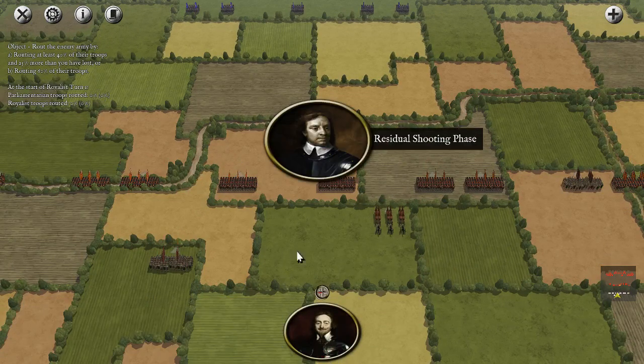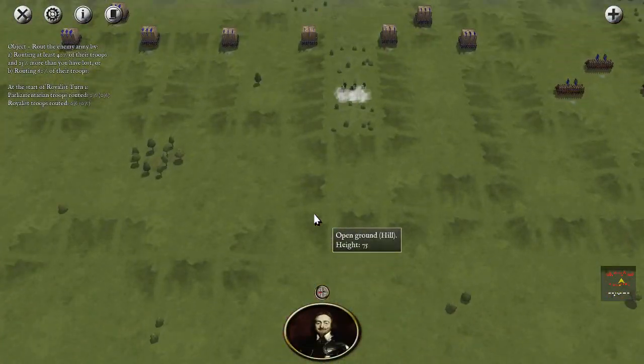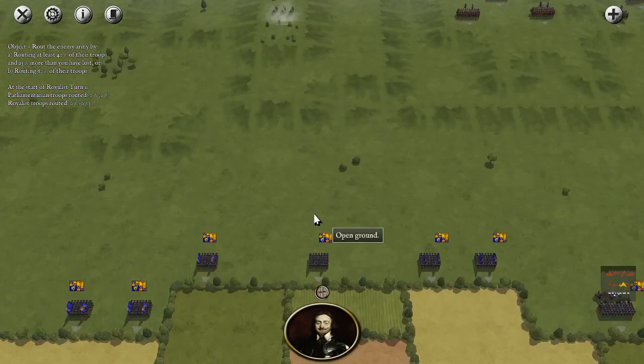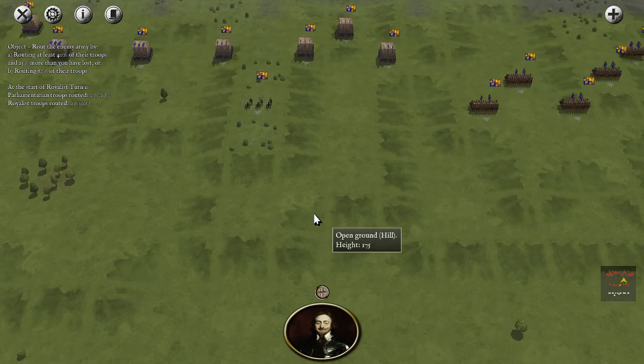Look at that — they've got a tremendous amount of pikemen back there. I didn't expect that. So this is just the frontal assault they're sending at us. Their pikes are still all the way in the moor. I don't know how that's going to affect this particular battle, but it looks like it's going to make our job a lot harder.